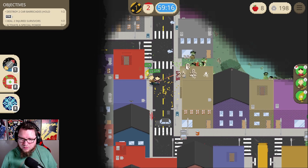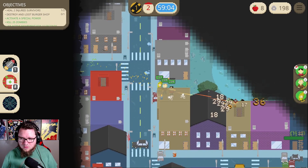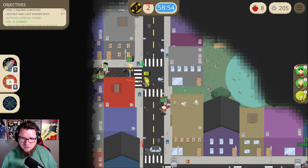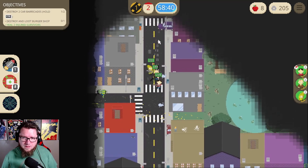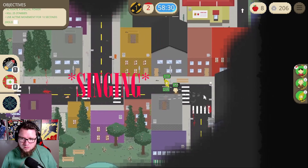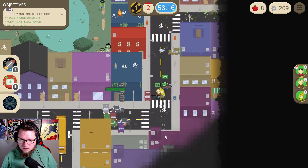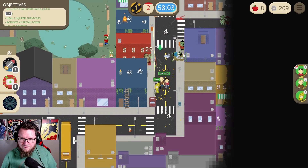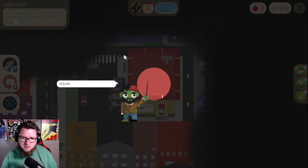Lots of zambos, lots and lots of zambos! Destroy and loot a burger shop — okay, let's find a burger shop. All right, we're going up! There's a burger shop up here — there it is! Come to the burger shop! Give map pieces when destroyed — took enough of these.